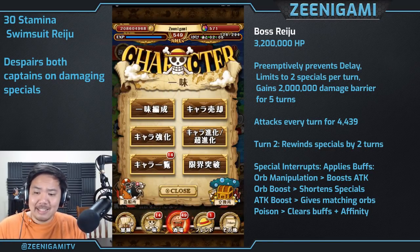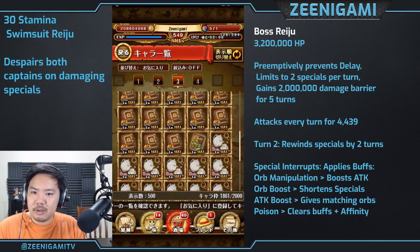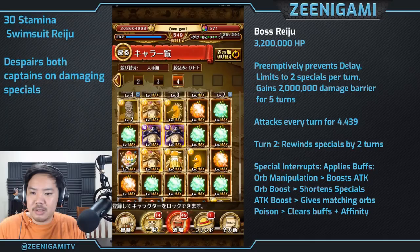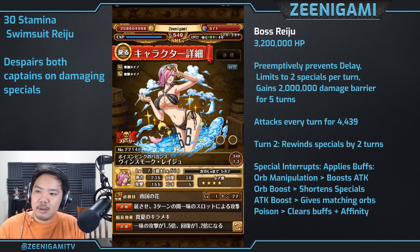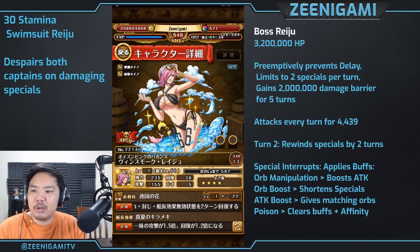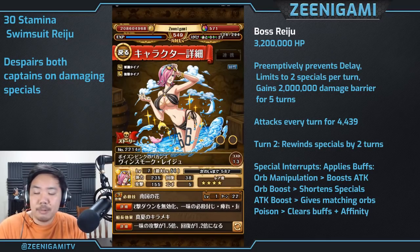Reiju is really, really good. Her captain ability boosts attack by 1.5 times and recovery by 1.2 times. If you killed an enemy on the last turn, she'll increase your attack value going up to 3 times attack boost after 8 stacks — basically old Legend Alkiji's captain ability going all the way up to a 3 times attack boost, which is pretty nice.